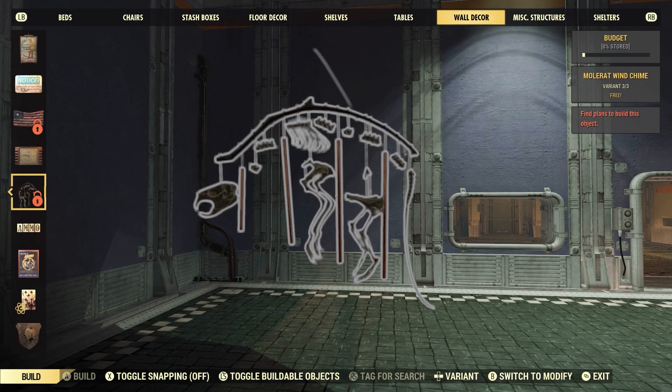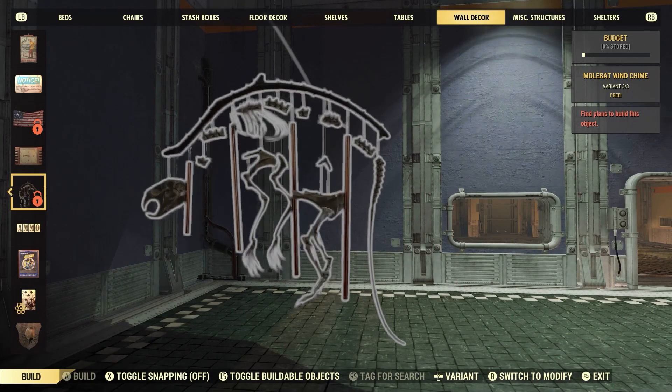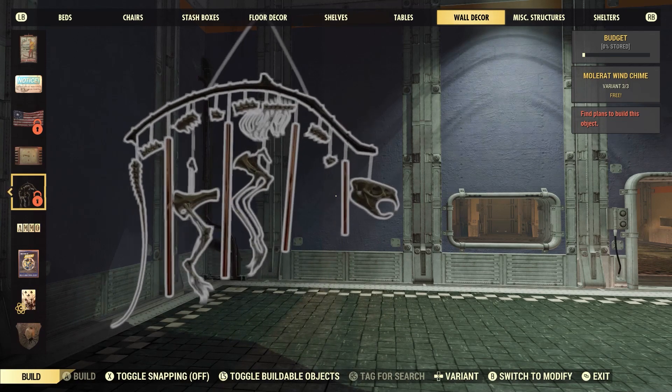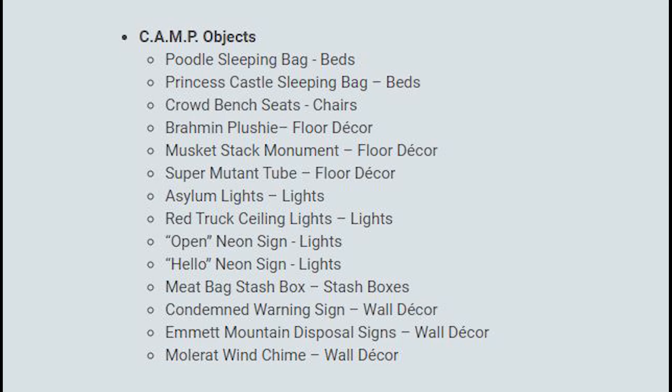And one last one — this is the Mole Rat Wind Chime. I did receive this out of one of the Scorched Holiday Gifts, so this one is most definitely going to be inside the Christmas presents later this year.